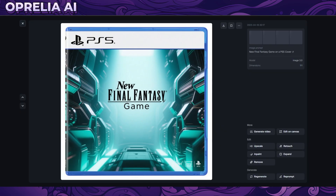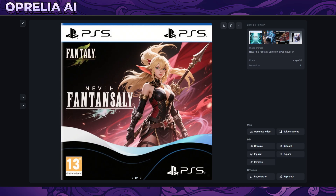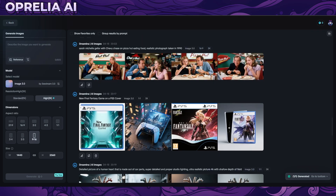Obviously on GPT-4.0 we've been seeing people do PlayStation covers and action figures. I asked for a new Final Fantasy game cover on PS5 with varied results. Some have wonky text, but one captured the logo well. One had a duplicate PS5 logo, but the art style could genuinely be from a Final Fantasy game. There's a lot of text distortion. A fourth one also looks like it could be a Final Fantasy 14 cover - pretty good, though the PS5 logo in the background is wonky.